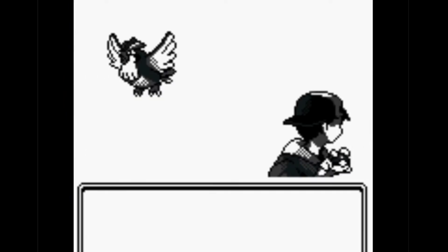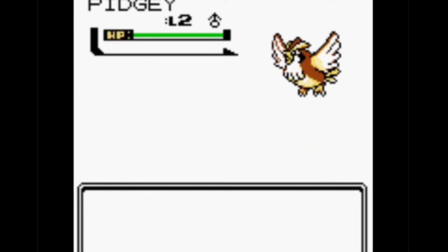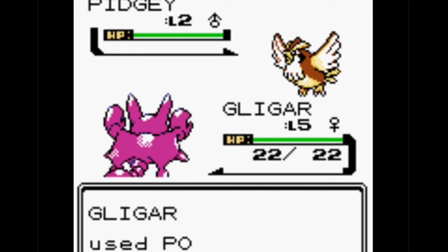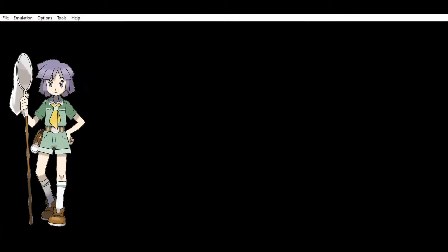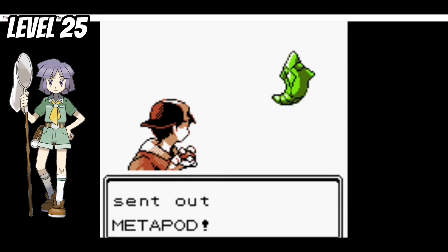I suspect that Gligar will be quite good in early game, and this is proven correct as the first battle with my opponent is no threat. So is the first Gym Leader. The biggest problem were Rock-types, as Gligar doesn't learn any Ground moves — even taking down a level 4 Geodude is a struggle. In order to defeat Bugsy, I had to grind Gligar up to level 25 to stand a chance against its Scyther.